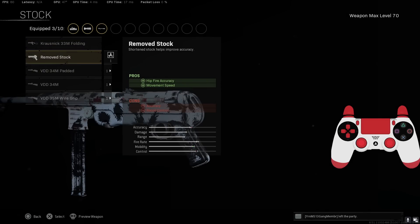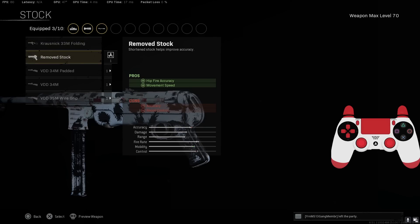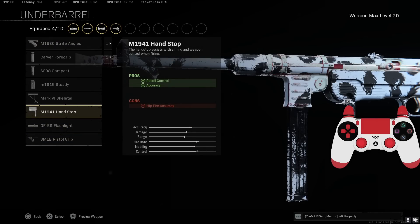For the stock, go with the Remove Stock for hip accuracy and movement speed — definitely the best stock for the MP40. Some people run folding stock, but folding is nowhere near as good as Remove Stock, so definitely make sure you throw it on.